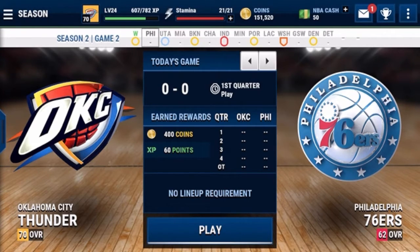It takes a while — that's the only downfall. But if you have a good team, you can just do autoplay, grind out those Seasons, and get those coins.